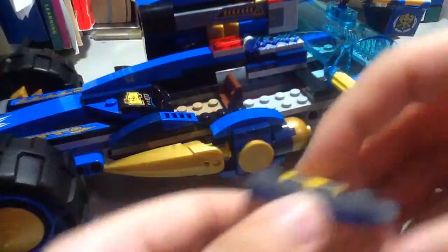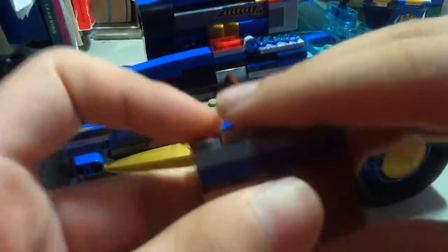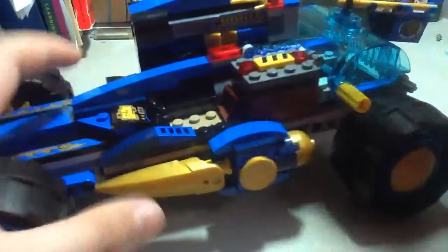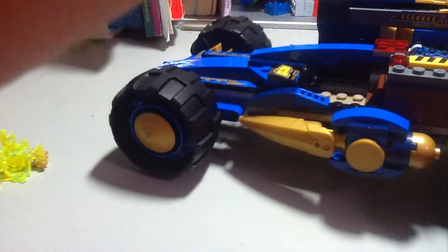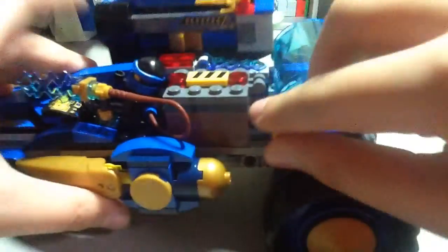Over here you have three Screamer discs you can shoot from this side. And over here you can see it's targeting the Screamer. You can put Jay in it, and I'm quite surprised you can fit the Buster thing — I'm pretty sure you can put the stone armor on. At the back you can open the front and back compartment, which you can put the Screamer in there, or a ghost figure.